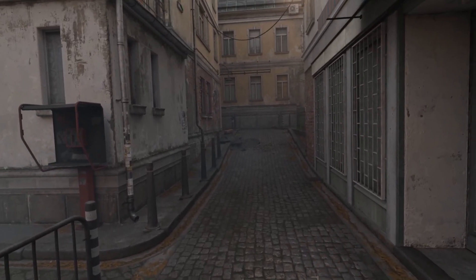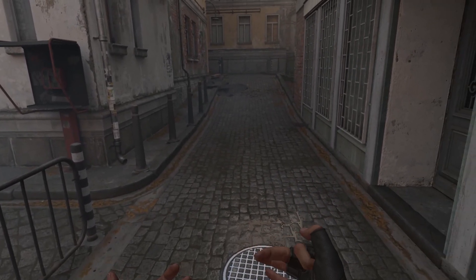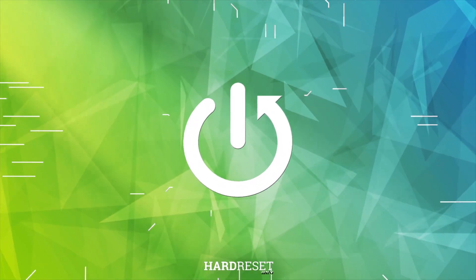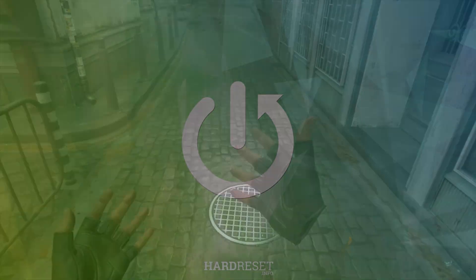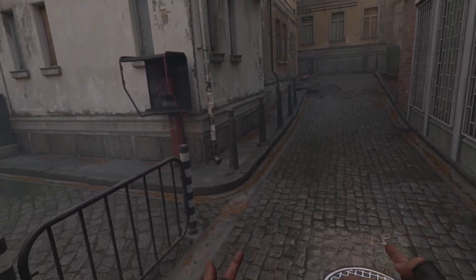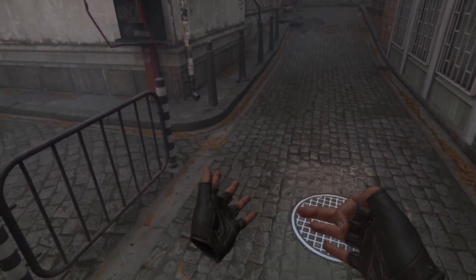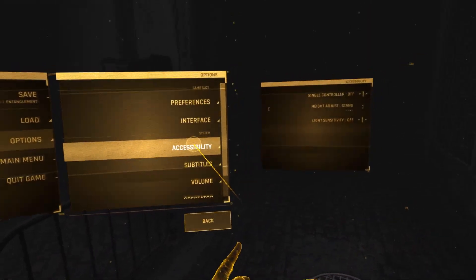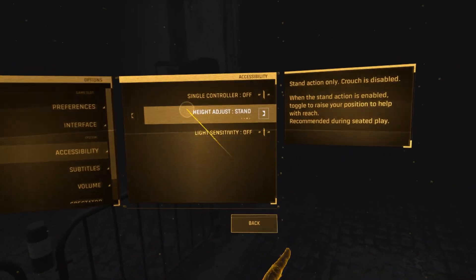Hello, welcome to the Hard Reset channel. Today I'm going to show you how to adjust the height in Half-Life: Alyx. In this game you have a few options for height adjustment. To access them, you're going to pause the game, go to Options, then select Accessibility, and here you have height adjust.